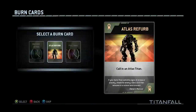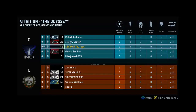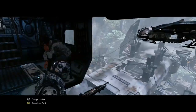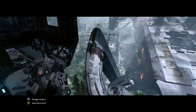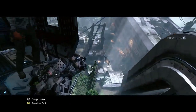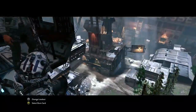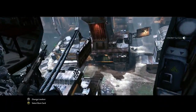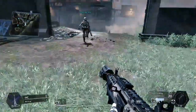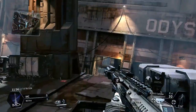Hey guys, Synergy here bringing you a brand new video. This one's going to be on attrition, and it's 112 points gameplay. I've got the pull rank card, the Atlas refurb, and Decision - and this is yet another high ranked gameplay. You've got G4, G4, G8 on the other team, so we're going to see exactly how we do. I'm not going to give a lot away - we'll just talk through it as we go.